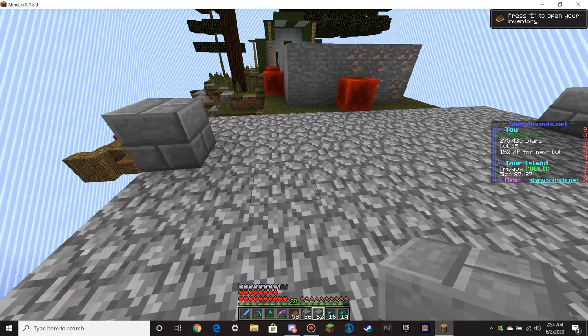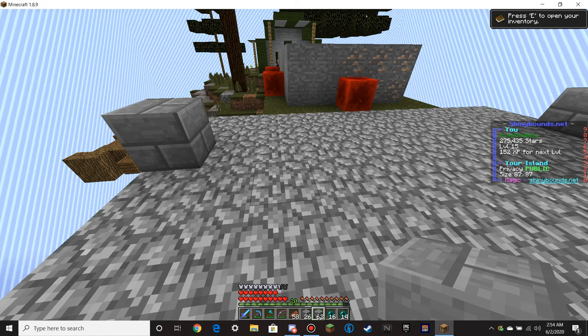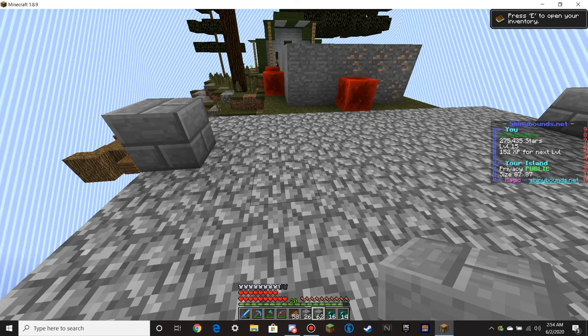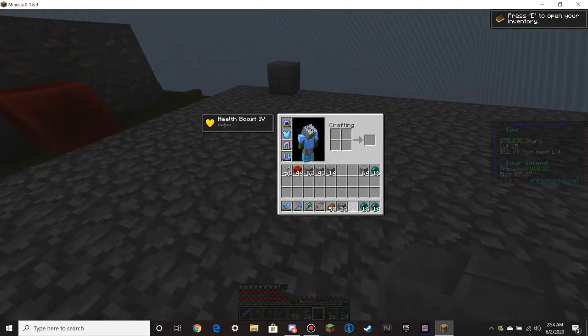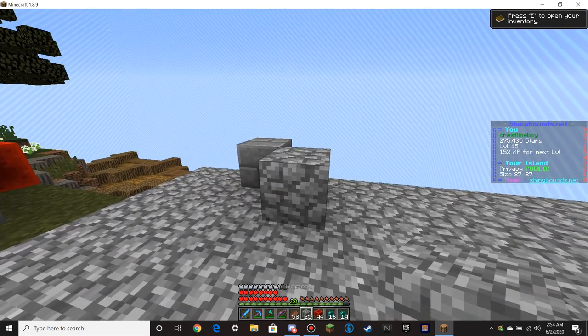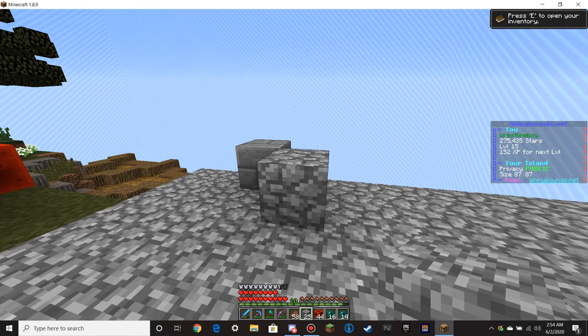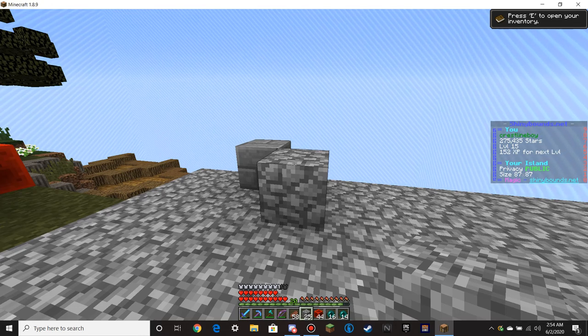And then how many down was it? This is not going to be easy. Let's see, what was the distance? Here, so that's the corner. So then — let's pretend the wood goes there.